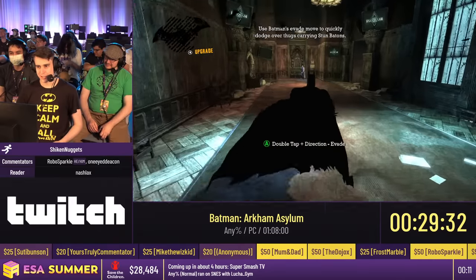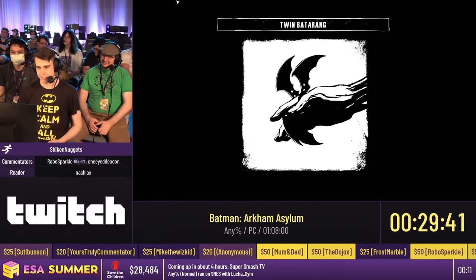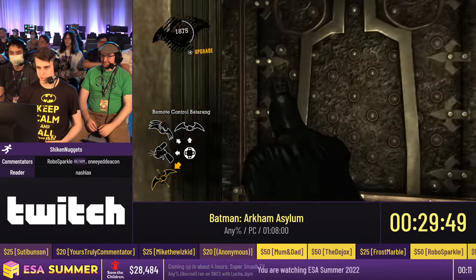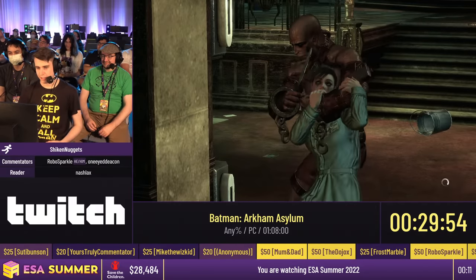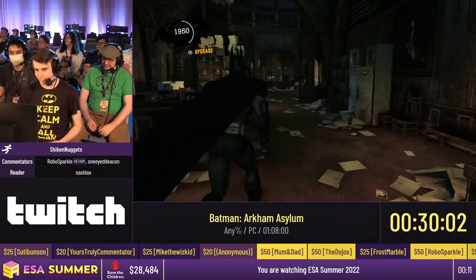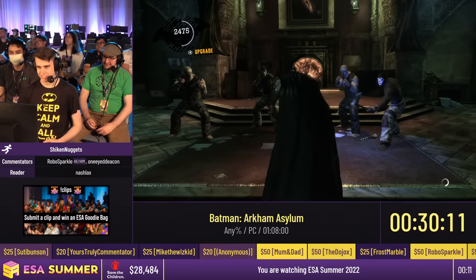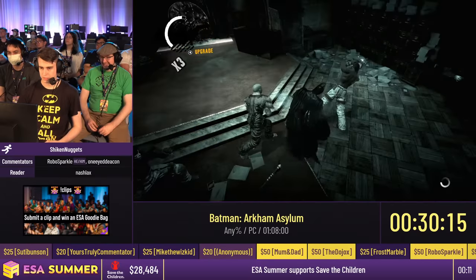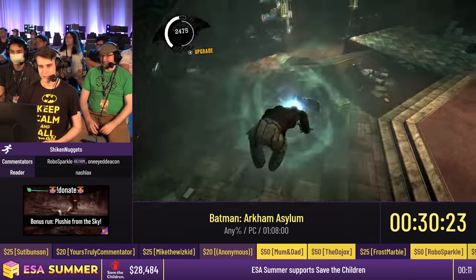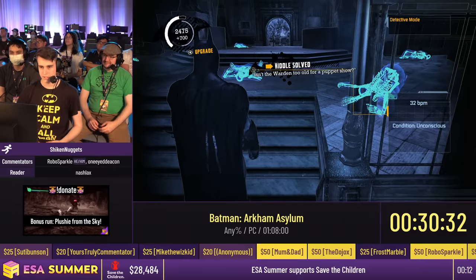There's no backup for that skip — you just get it or you reset. This is apparently both instances in which you actually need the Batclaw — you never need it ever again. We're going to buy a bunch of upgrades: double and triple batarang will matter later, and then we're going to use the Remote Control Batarang right now. Zaz is back with a hostage — you're supposed to throw a batarang at his head, so instead we're going to throw a Remote Control Batarang at his head. That is one of the intended solutions. Remote Control Batarang is also the worst gadget in the game — it's so hard to control. They improve it so much in the later games that going back to Asylum and controlling it that way is kind of brutal.